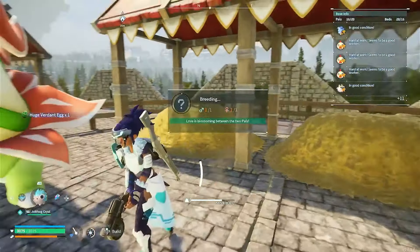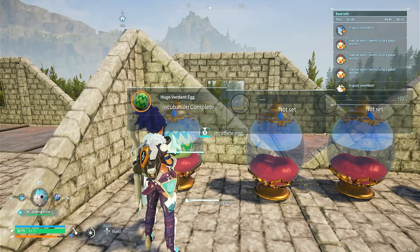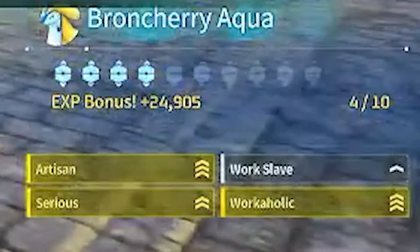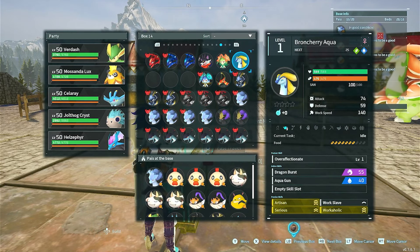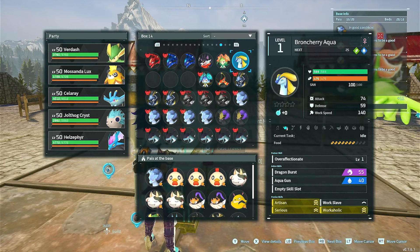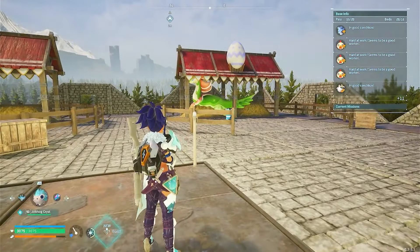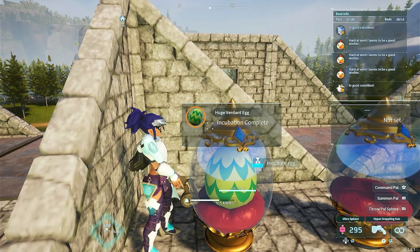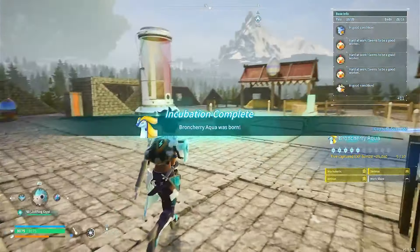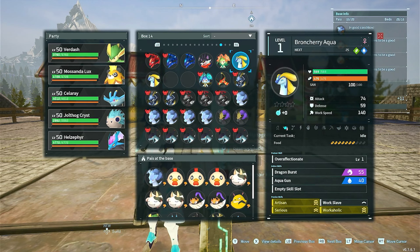Another egg. Come on — there we go. Artisan, Serious, Work-slave, and Workaholic. Finally! So we're gonna need another one, preferably a male, cause it's faster to breed the same species together instead of just cross-breeding. Okay, so we got another one — there we go, now we can just use these two to get faster results. I'll still keep these two active as well.